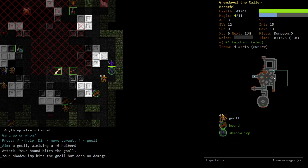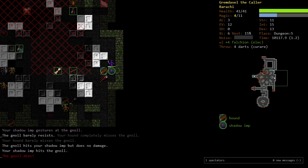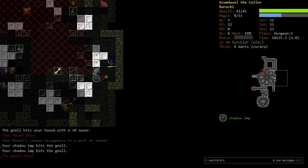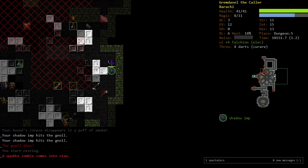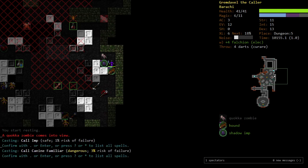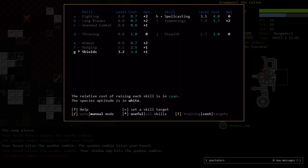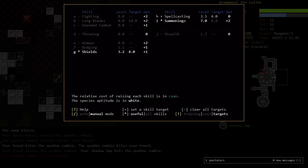We should be able to kill this gnoll with our summons. An undead quokka — that's okay. Call another dog — how are the dogs? Three percent still. I'm not training summonings anymore. We'll do another level of summonings and focus it. We're almost to shields.